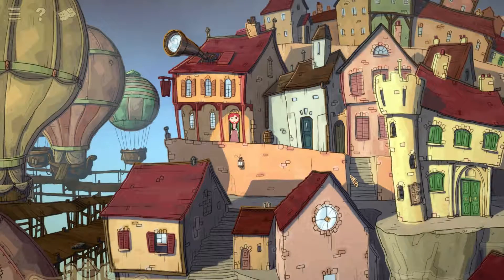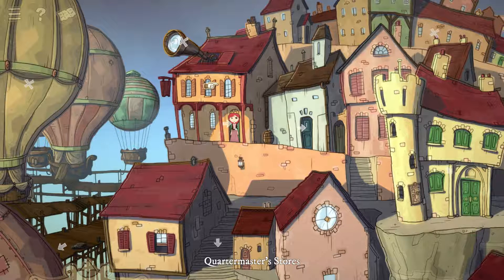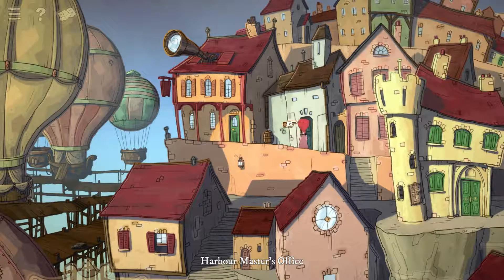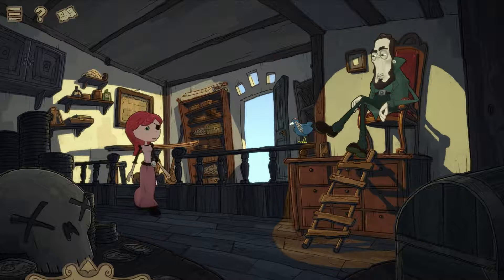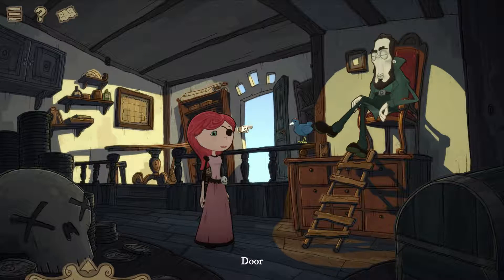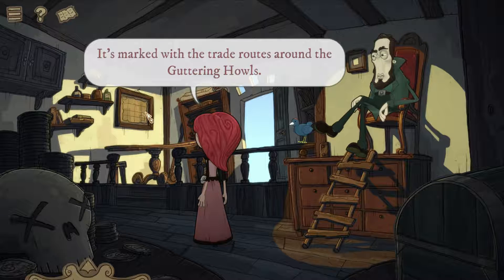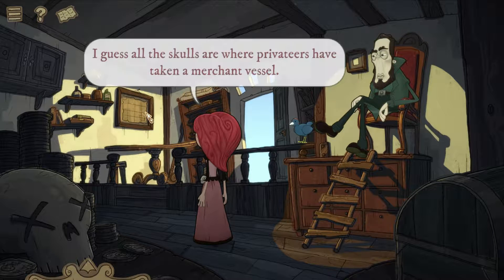We've checked out the quartermaster store and we're gonna check out the harbor master's office while we're here, just to see what's in there. We're touching base with all these people, learning what they want, and then we can move deeper and start solving the puzzles. There's a map locked with trade routes around the gutter and howls — all the skulls are where privateers have taken a merchant vessel.